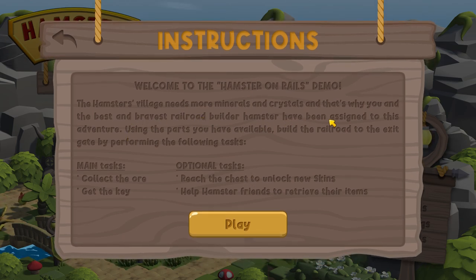Demo. Harrisville needs more minerals and crystals, and that's why you — the best, the bravest, the railroper, the hamster — have been assigned to using the parts you have. Build the railroad to the exit of the gate by performing the following tasks: select the order, get the key, reach the chest to unlock new skins, help the hamster friend.